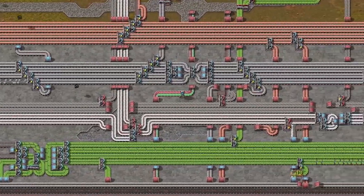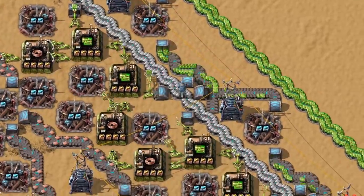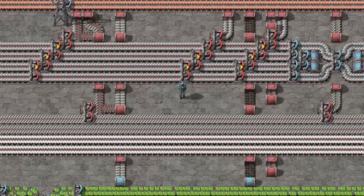Did you know that you can build a bus in Factorio? You probably design your base the same like you design your coat, and spaghetti is not the best way to go. Change this by building a bus.